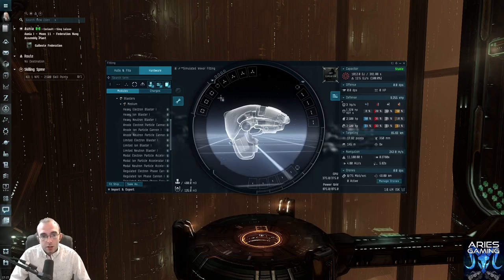Look up at how many turret hardpoints you can fit — that's how many turrets you can put on your ship. Over here are the launcher hardpoints for missile-based ships. Some ships have a mix of both. This Vexor can have up to four guns, so we're going to put four guns on it. I'm going to put the biggest, highest-tech gun I can use.